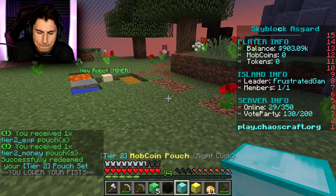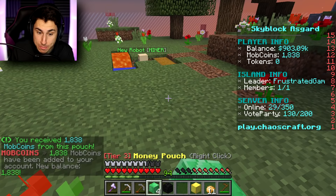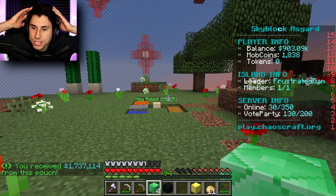So I could get mob coins - let's see what this does. Whoa, that's awesome! I just got eighteen hundred mob coins. Let me do the money pouch - this is the one I really care about. How much am I gonna get? I got one million seven hundred. Oh my gosh, I already have two point six four million.